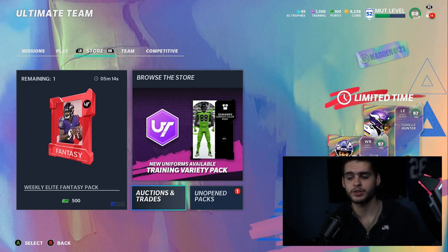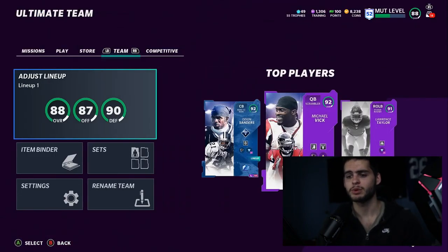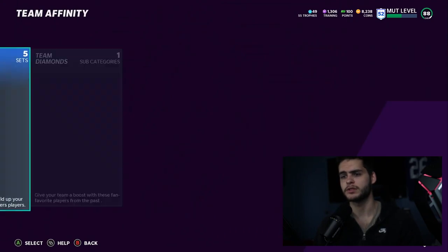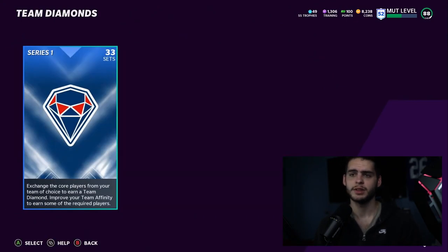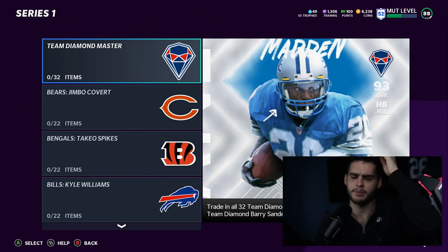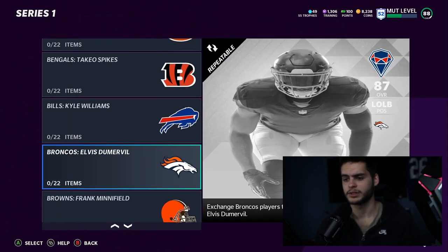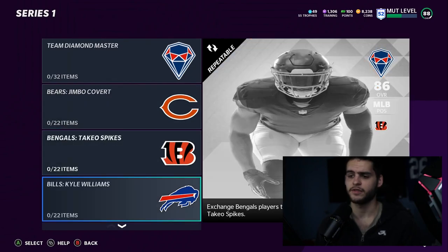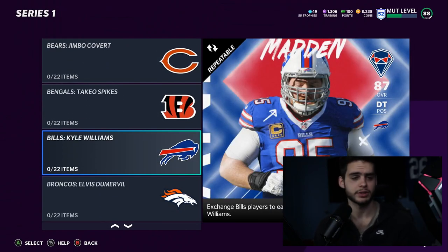Team Diamond 2 is gonna be a fun promo. Last year, around a similar time, we got some really good cards out of it. Team Diamond 1 was series one — our Team Diamond Master was Barry Sanders, one of the first sets in the game this year. This set typically contains legends: fan favorites like Takeo Spikes, Kyle Williamson, and so forth.